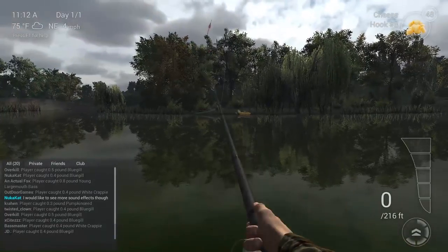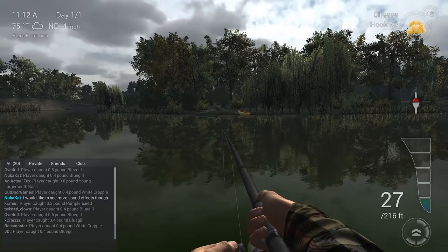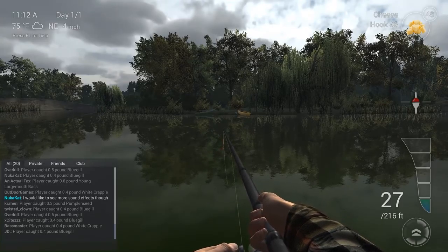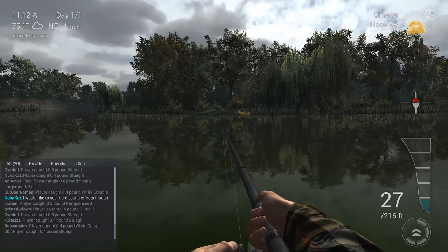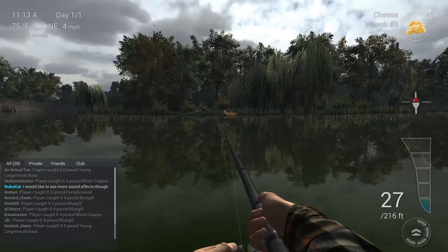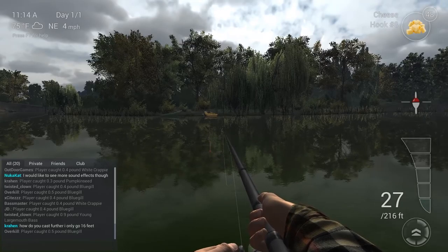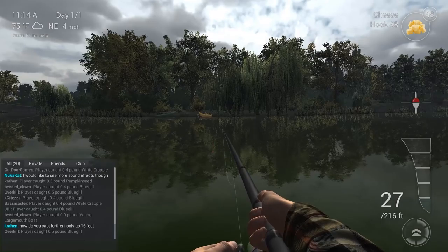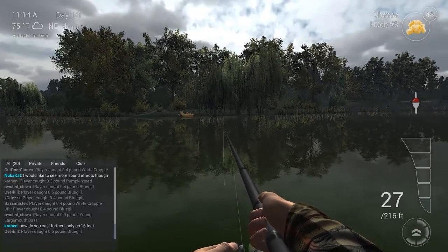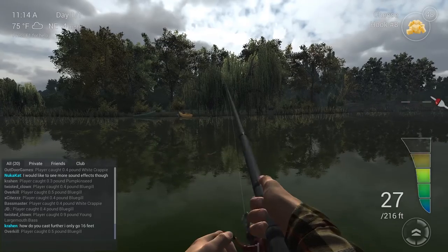Let's explain the icons on the right side again. This long bar flickering bluish shows the line tension. If it goes into reddish, the line, reel, or rod can break. When we caught our first catfish, the reel was flickering yellowish — that means the reel is under heavy use. If you put more force on the reel, it could break.